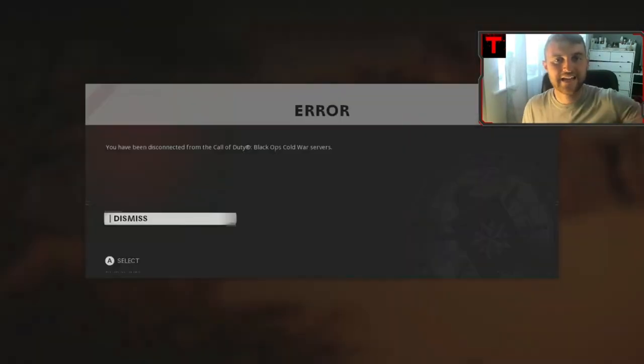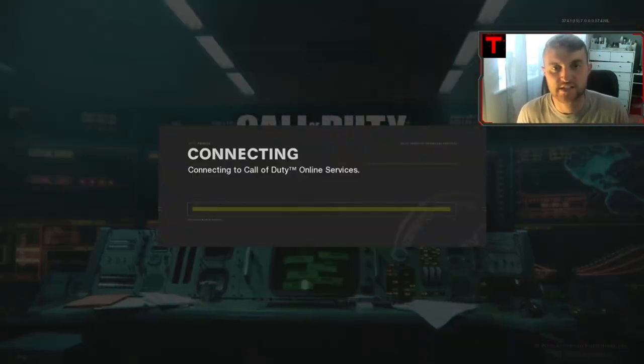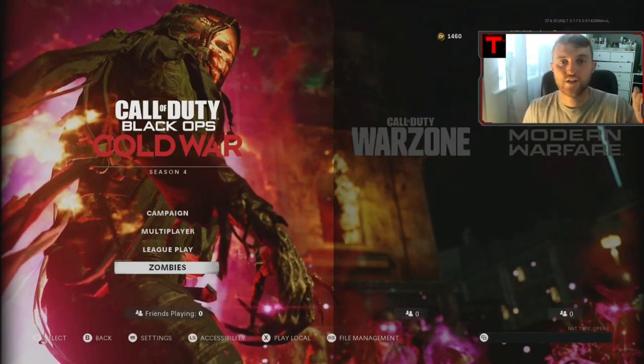Once you're connected back online, click continue, then go back, and then go back again. You're going to be hit with a 'you've been disconnected from the Call of Duty Black Ops Cold War servers' message. From this point, get rid of the error message, then press A to connect to the services. Once you're connected back to the services, your friend will have to have backed out, because he needs to invite you to his zombies lobby again.